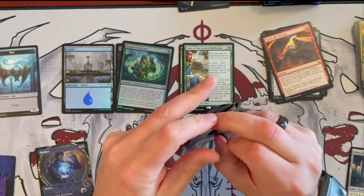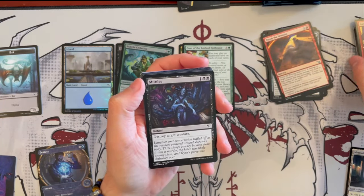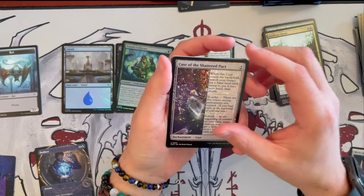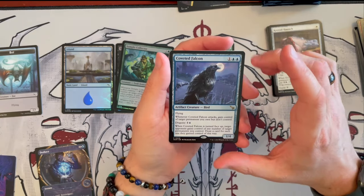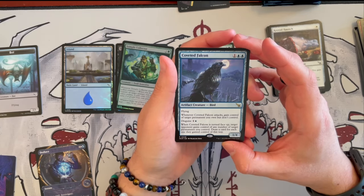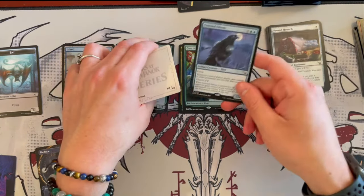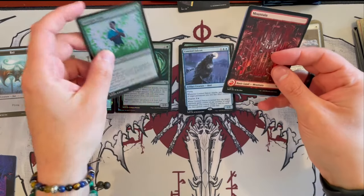We have one more booster and six left after this one. This next one brings us the Escape Tunnel — I love the murder version illustration in this one. We have Hard-Hitting Question — it's a sorcery. Then Insidious Roots, which is quite strong and can be quite annoying. The Shatter Pack could be really, really cool if you manage to play a 5-color deck in Limited. Then we have Covenant Falcon — a 1/4 that costs 3, it's an artifact creature bird with two blue pips and flying. Whenever it attacks, you can disguise a target permanent you own but do not control, and whenever it's turned face-up, an opponent gains control of any number of target permanents you control, and you draw a card for each one. We've seen quite a few foil Airtight Alibis in this unboxing.